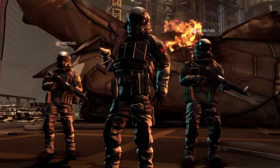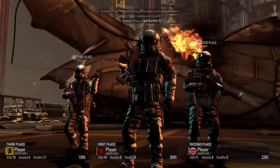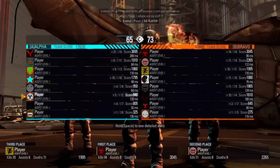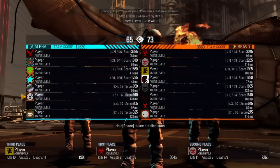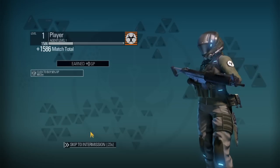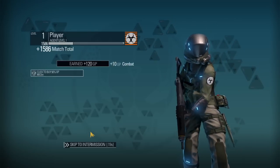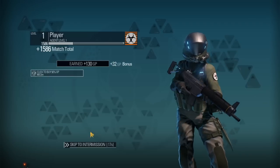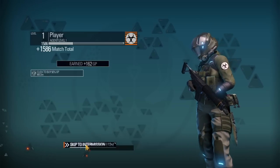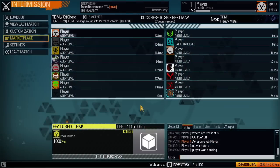Defeat — we lost. It shows who's first, second, and third on the winning team. Of course there are no names because everybody's named player, which is a strange bug. I ended up with looks like around 160 GP — not too bad. So I hope you enjoyed my first impressions of Blacklight Retribution, and come visit me again soon.